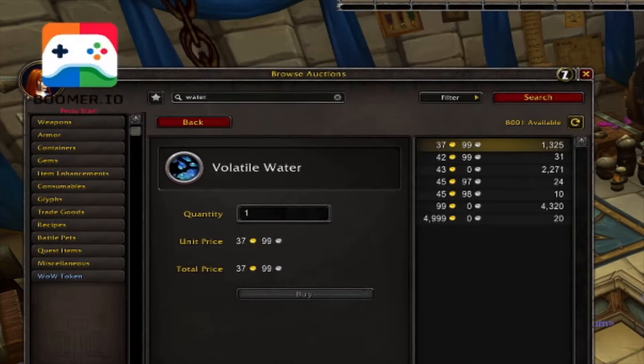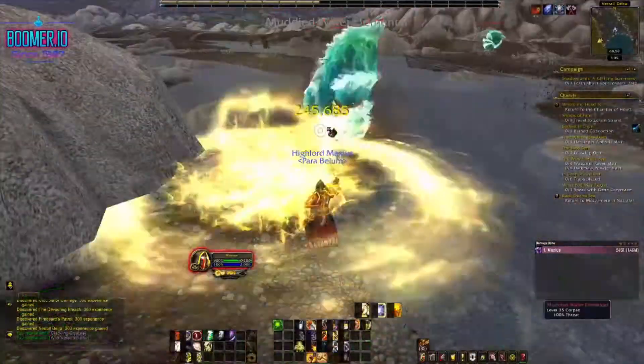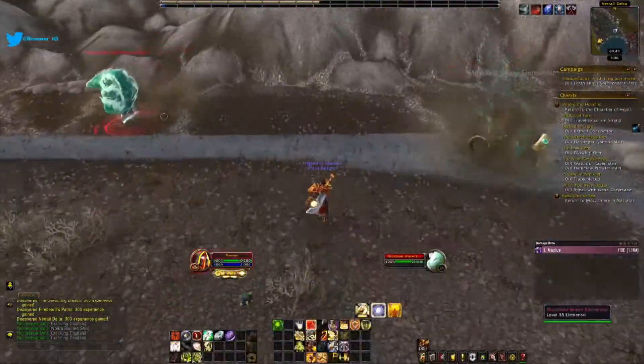Next is Volatile Water. Head out to the Twilight Highlands and kill the elementals in this area. Also good to throw up on the auction house for some extra gold.